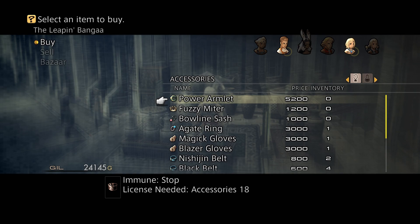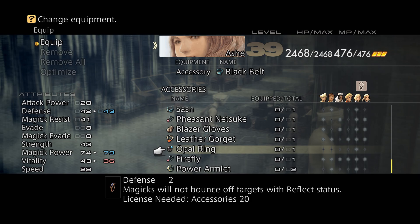Power Armlet requires Accessories 18, and that's going to prevent Ashe from using the Opal Ring.